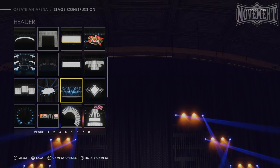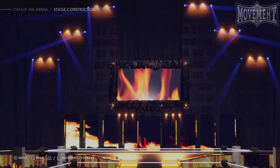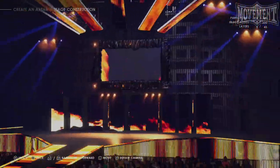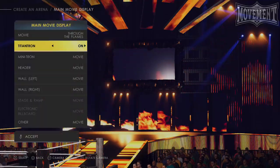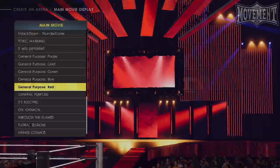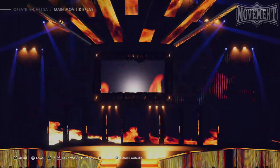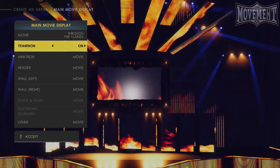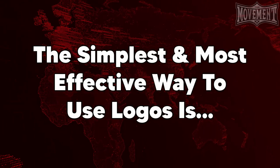When selecting your trons, walls, and header, try to visualize what entrances are going to look like on this stage. Entrances are the primary time in which your stage is going to be seen, so you need to have those in mind when designing it. For that reason, I really like to maximize the amount of screens and LED boards visible in my stages, as that means you're going to see more of the trons and lighting during each superstar's entrance, leading to a more dynamic feeling and atmosphere for your show. Take your time with this process, try a variety of different stage pieces to find what works for your theme, and when you're happy with your design, save it and start working on some logos.